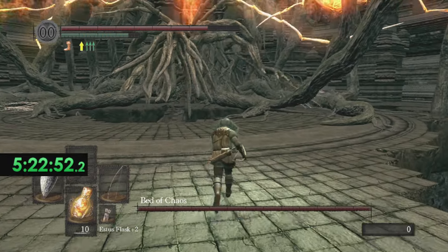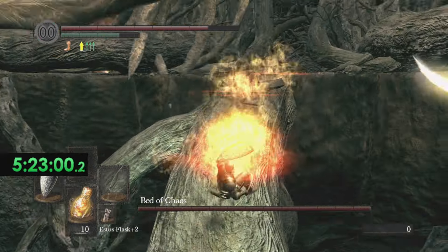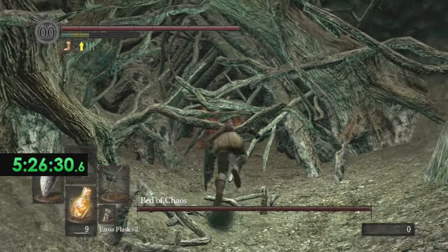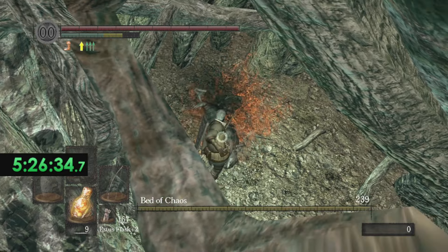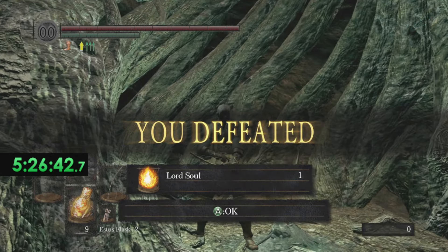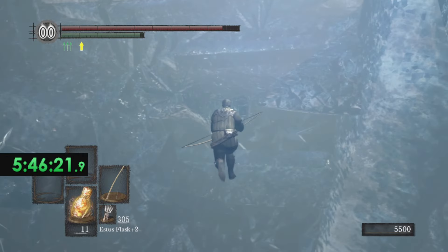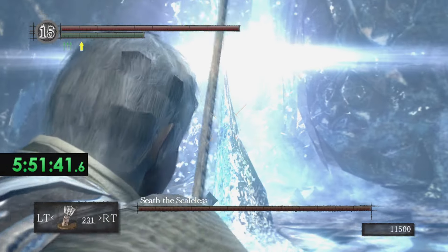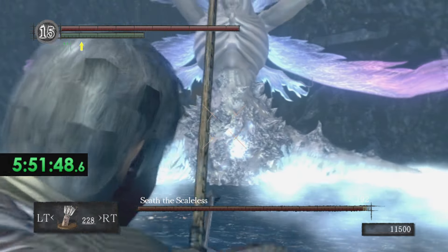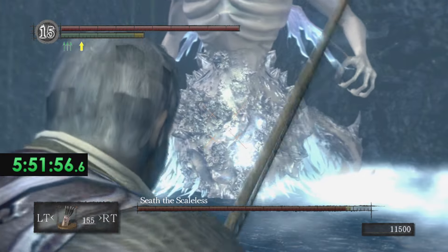Bed of Chaos messes me up a bit — I went too far to the right and got stuck on that tree branch. Every time you die it's at least a five-minute walk back to the boss fight. I could make it easier by giving that lady a ton of humanities to open a shortcut, but it's either 20 or 30 humanities and that takes away from my Seath and Four Kings fights. We take down Bed of Chaos and head on over to Seath.